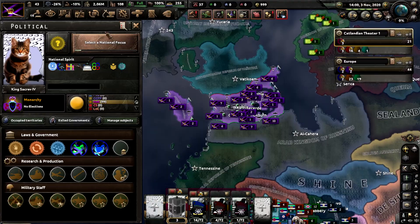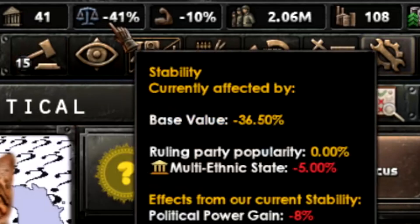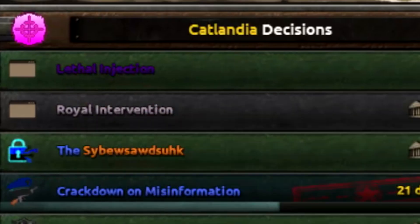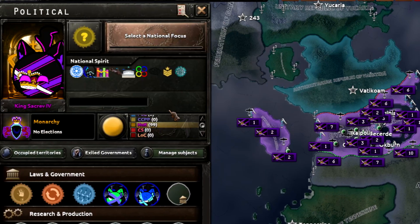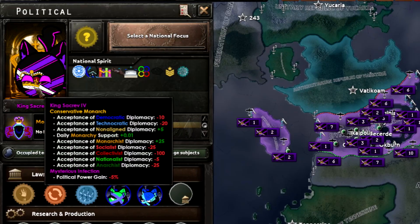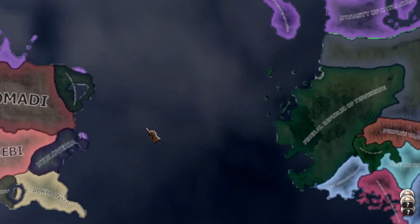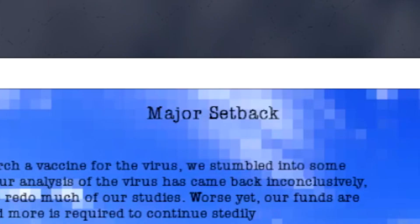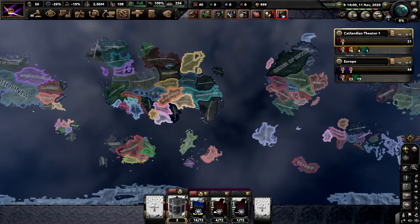You get a nice purple color now - that's cool. You can also abuse some mechanics, but your stability and war support have absolutely tanked. Lethal injection - this doesn't really do anything other than change this portrait. There you go, portrait change - now the eyes are purple, and that's really all it does. I'm going to end this video because nothing is working. Major setback - I have to upload this tomorrow. Bye.